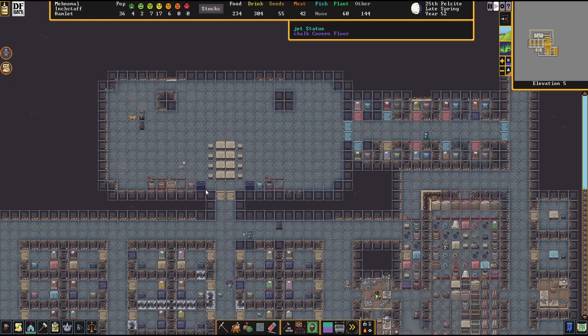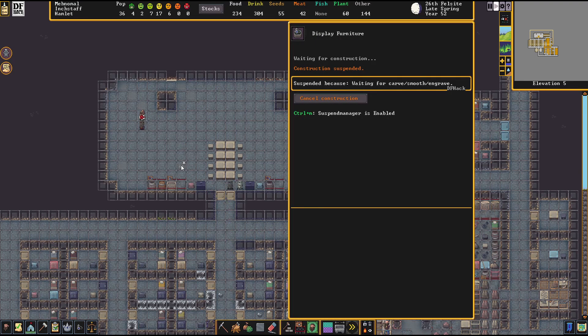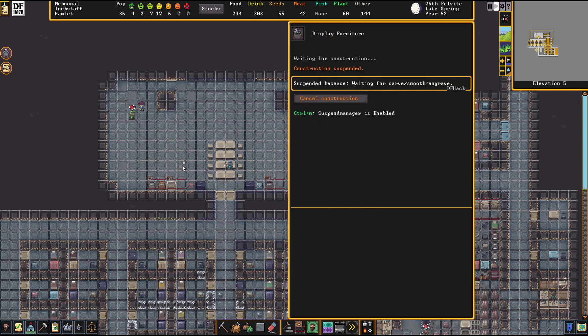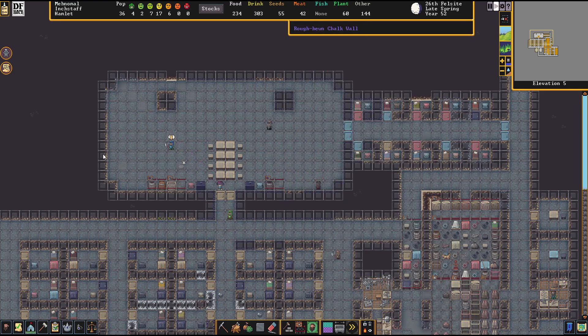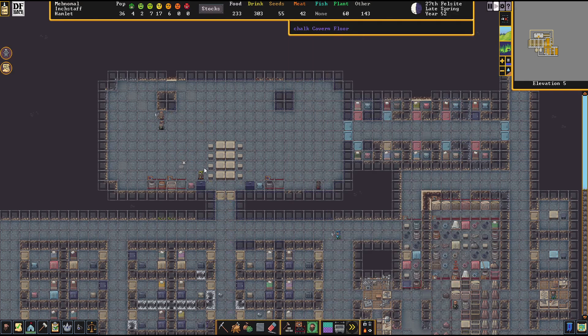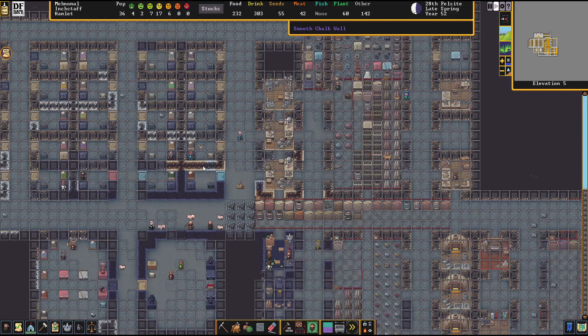Masterpiece mugs! They won't place this until the smoothing gets done. What if I clicked on the smoothing thing? You're socializing - that's what I want to see. I want to see dwarves going in here and relaxing. It's important - work hard, play hard, get that work-life balance going.